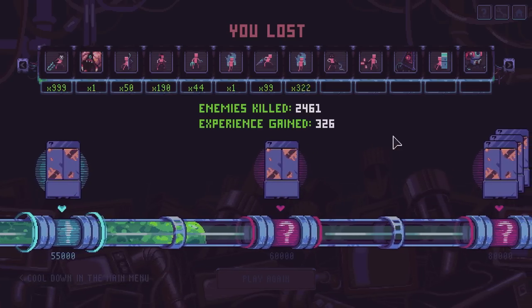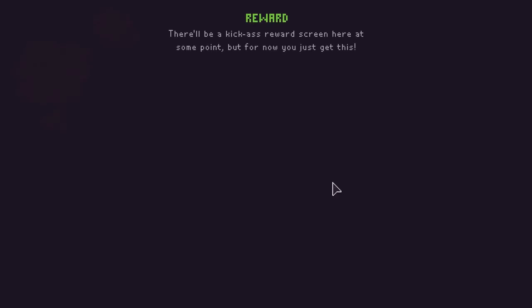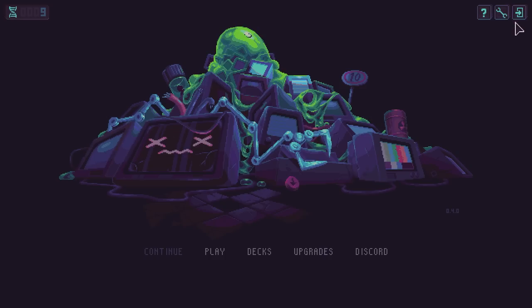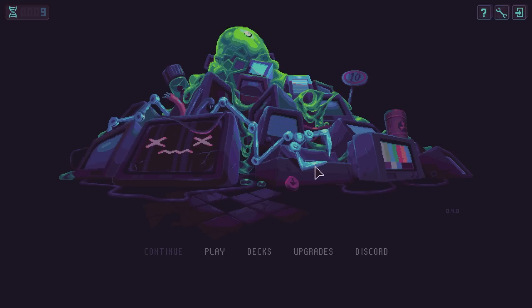This game goes hard real quick. I am damn happy with that run though — we had a lot of the upgrades I was hunting for, we got some S tier upgrades. It was so crazy on screen I couldn't even pay attention to what was going on. We got some new rewards — ooh, a new S Olive Gun: give humans their weeknight dinner of 30 to 40 olives. That card alone makes me want to play more just to see what it does. I think that's enough for this episode though. This is Slime 3K Rise Against D-Spot — let me know what you guys think. I love how fast paced and insane it is, even in this genre. If you'd like to see more, I would love to play a little bit more to get some more upgrades for myself.